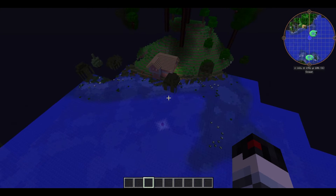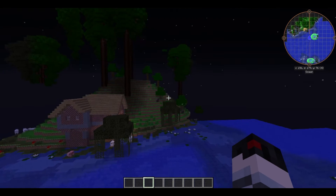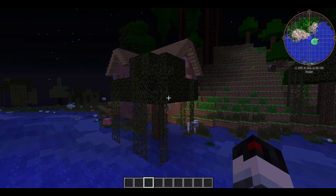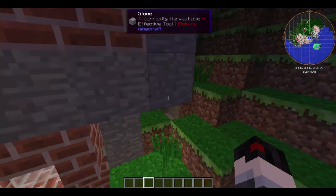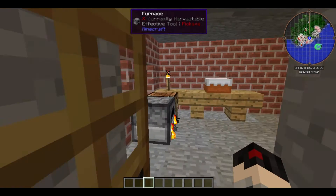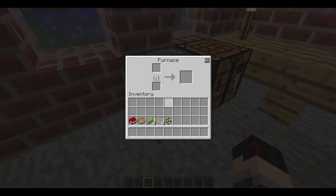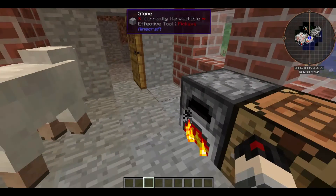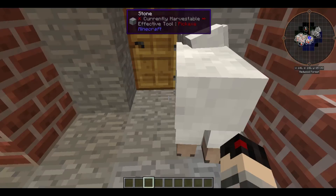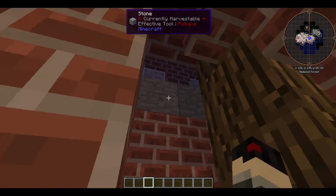Oh, what's that? There's a house down here - I think that's the new roguelike dungeons house. Let's go check it out. The entrance is actually over here. All right, we got a cake and we got a sheep inside.